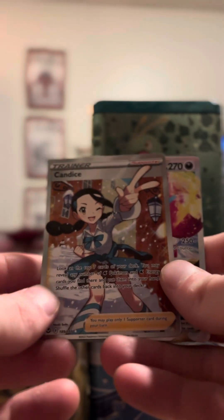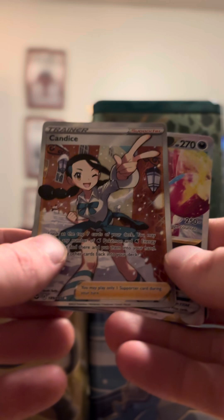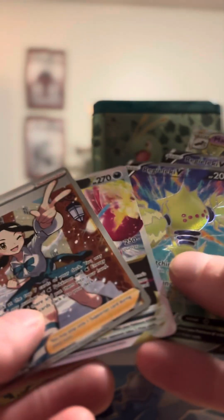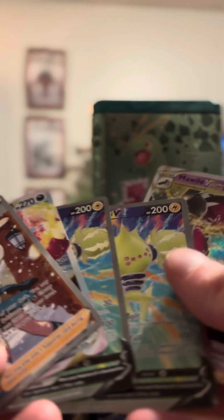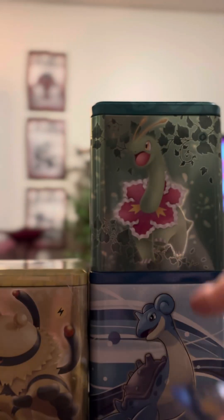So I found a third box of these Sun and Moon boxes. This is what I got from the first two: I got a canvas, which was sick, and a Trippy and V-Star, two of these Regilex, and a Mowheel, and six boosters in these.